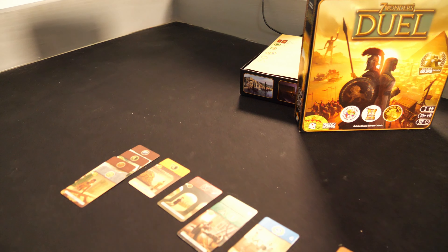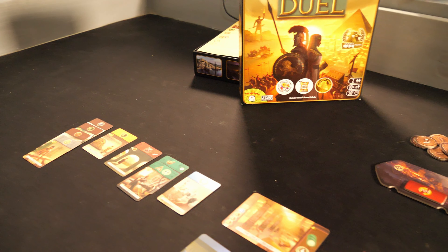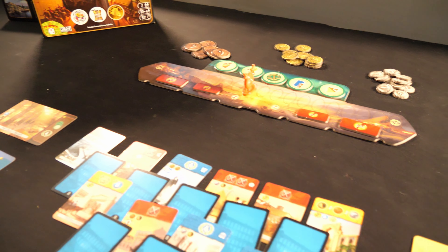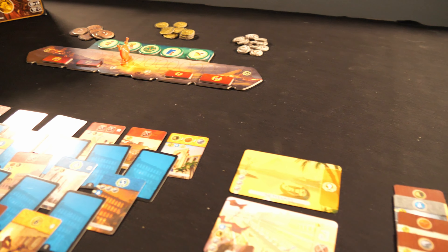Seven Wonders Duel. I haven't got to play this as much as I'd like, but this is a fabulous reduction of a larger group game down to just two players. They lose the drafting mechanic where you pass cards, but they do a pyramid where you're grabbing off the pyramid. I think it's wonderful. We got the expansions but haven't played them because Heather didn't enjoy her first gameplay and doesn't want to go back. There is a solo variant I need to try.